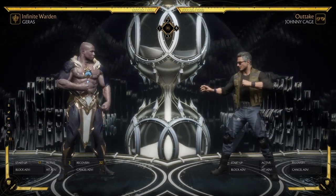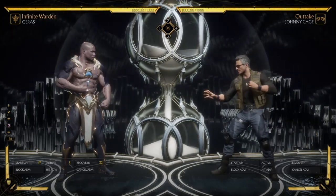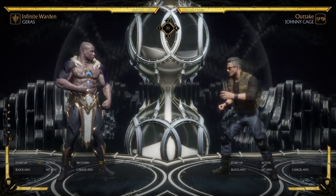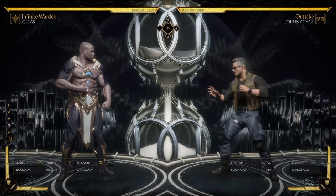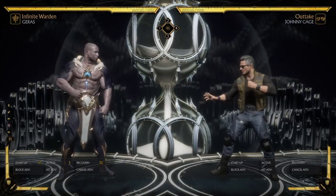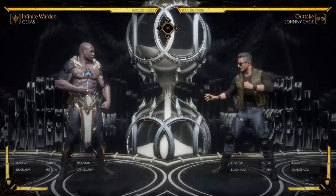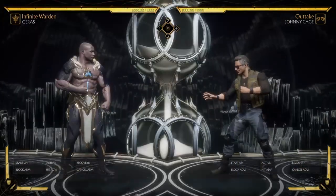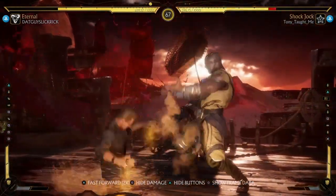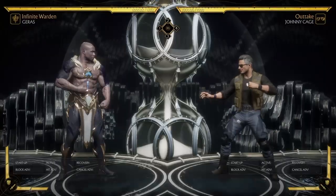With that being said, the most dangerous place you can throw a sand trap is from jump distance, which is around match start distance. That's about the most dangerous place you can throw a sand trap, because you can get jumped in on for free — and I'm going to show you that right now.